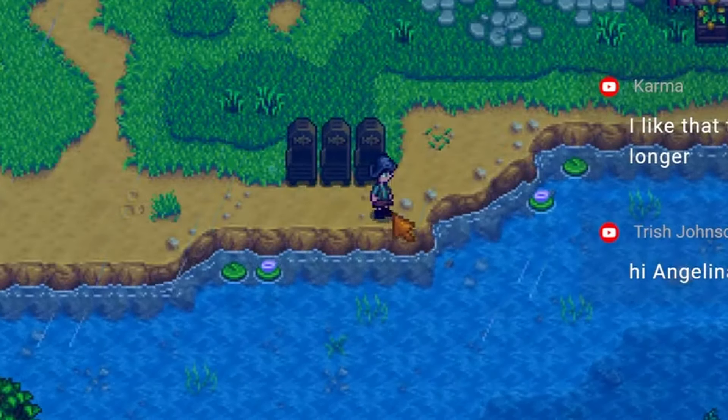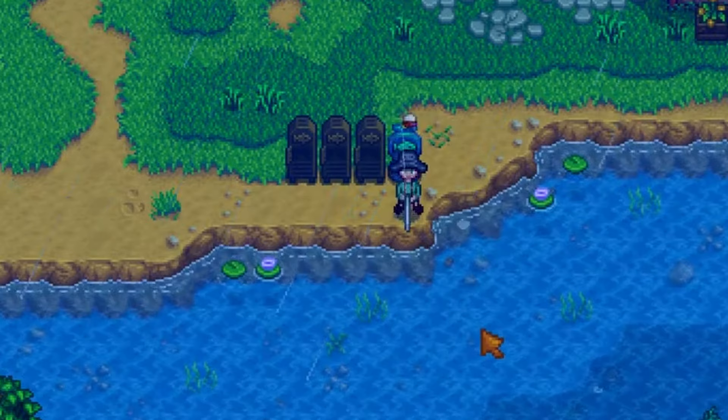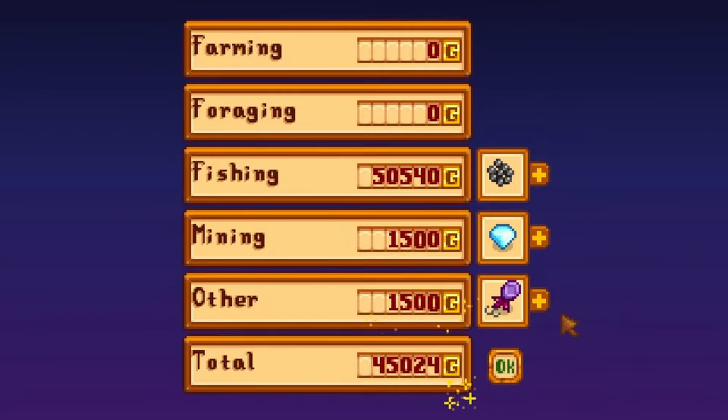The 1.6 update added some insane early game mechanics for fishing with the new targeted bait and fish smoker. When paired together, I was able to make over 50,000 gold from a single day of fishing.